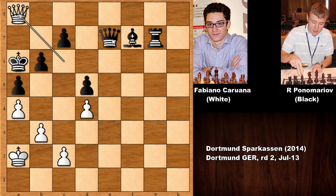So after rook to e7 deflecting the queen and then allowing the checkmate of the king — what an incredible, amazing checkmate by Fabiano Caruana! What do you think about this amazing checkmate? Thank you very much for watching, and I hope to see you next time. Take care and bye bye.